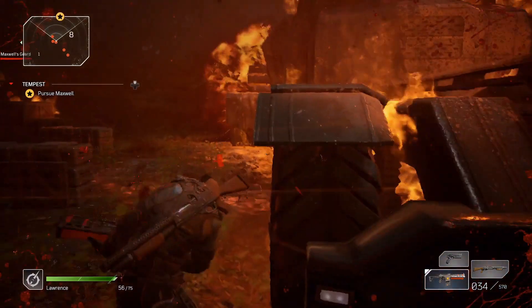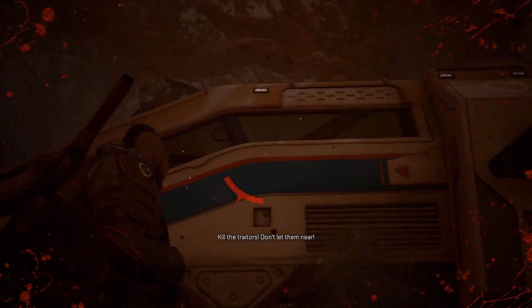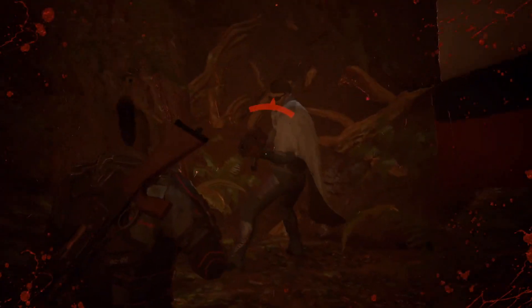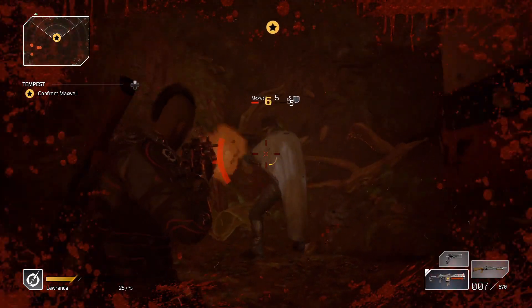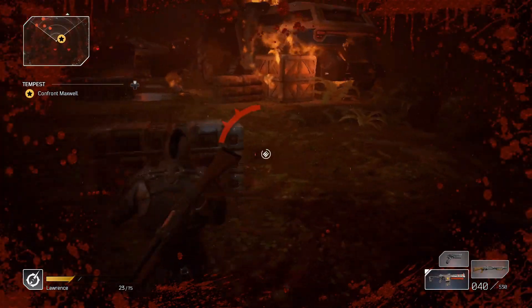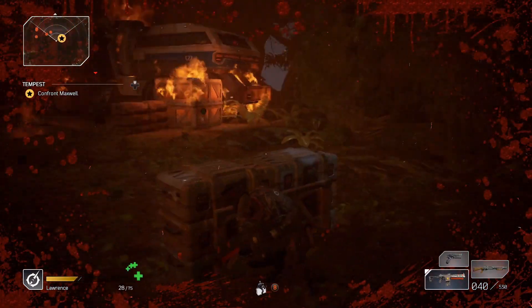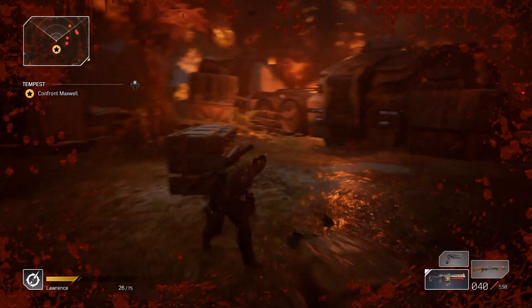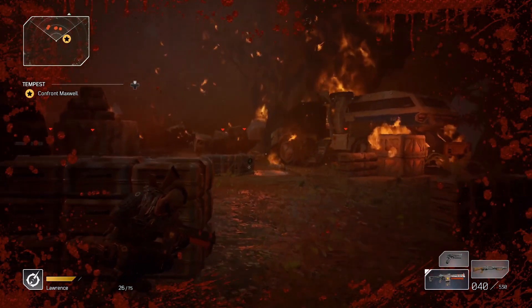I actually rushed past all of those guys and went to the finish area. You may want to actually fight them because the game does require you to take all of the enemies out. I went up to this Maxwell guy at the end and took him out first, then I had to turn around and try to take out the enemies that were following me. So you might as well just take them out before you get to Maxwell — if you end up doing the same path that I did, just watch your back.